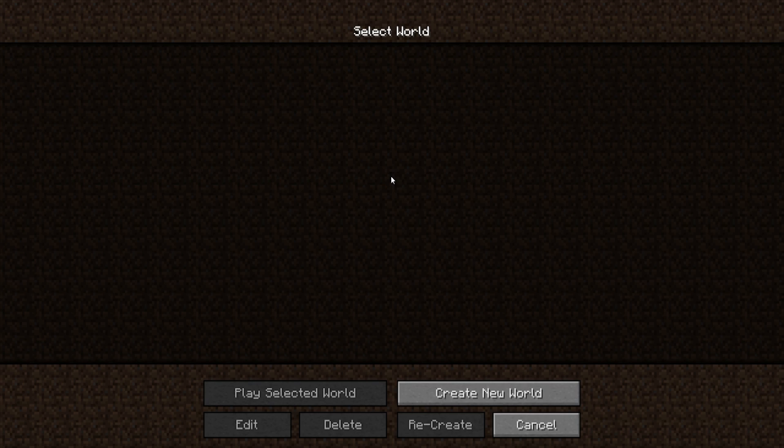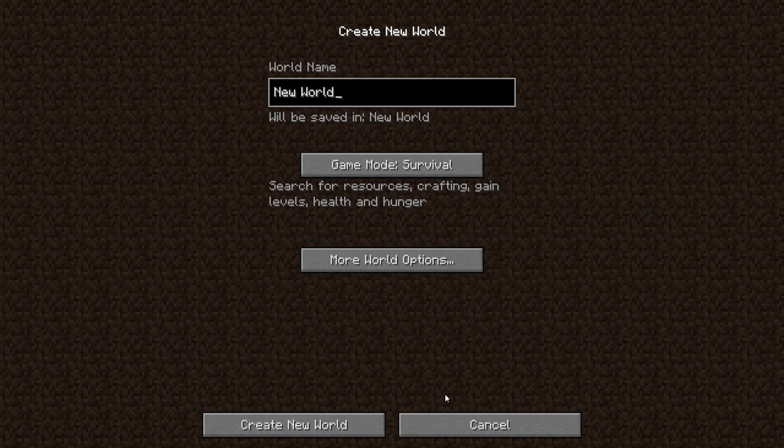Let's get started by joining an existing world or creating a new world. Let me create my world really quick. Now I'm going to be in creative.